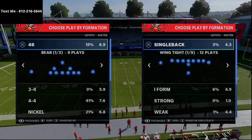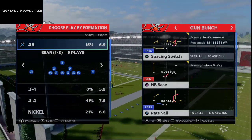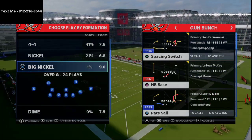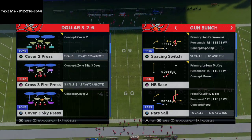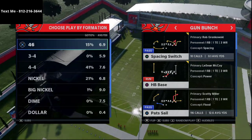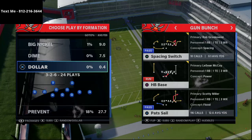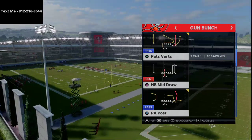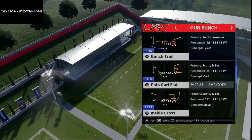I want to give you a play breakdown. This comes from the Gun Bunch formation in the New England Patriots playbook. This is one of my favorite plays in the Patriots playbook out of the Gun Bunch formation. We're going to talk specifically about coverage press. This play was popular a few years ago and I think it can be really effective this year — it's called Pat's Curl Flat.